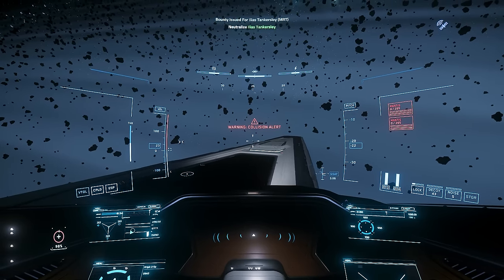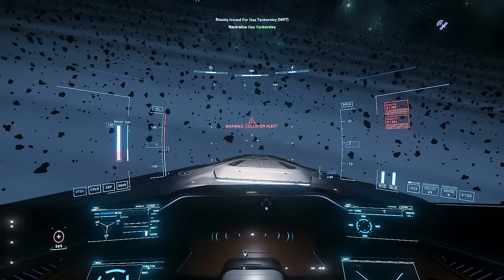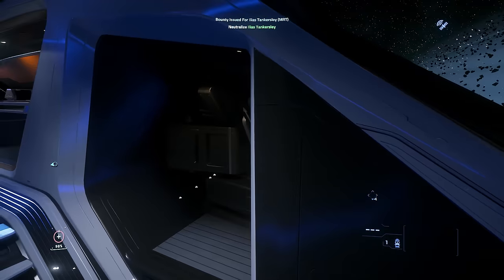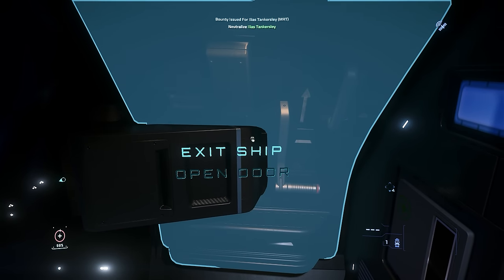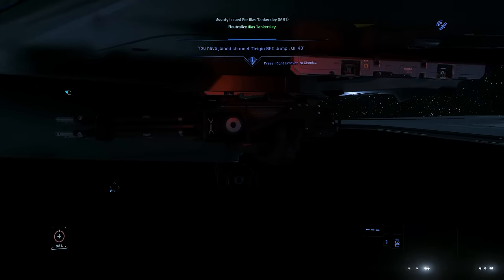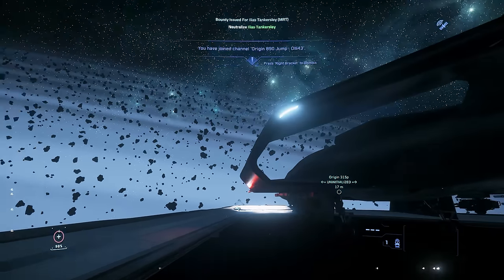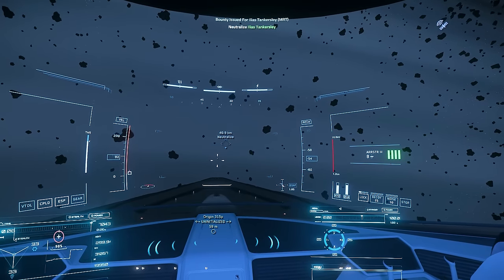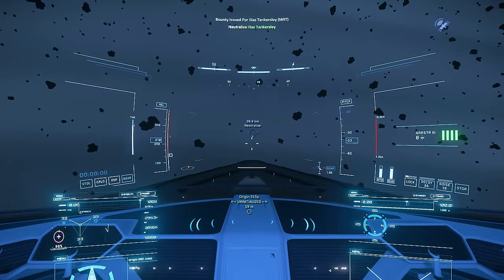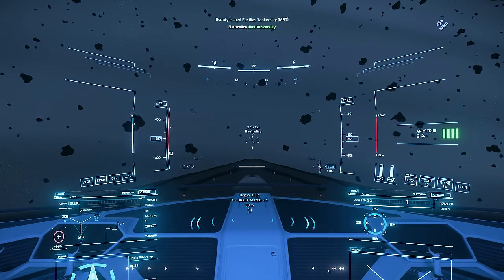I need to change the loadout of this ship before we do any more bounties. I'm so happy right now. But that doesn't mean I can't take care of this bounty with the 890 Jump — it has missiles. I'm a genius for figuring out how to find my ship again, but also an idiot for thinking 850 bullets was gonna take on that target. I love how I said 'I refuse to go into an asteroid field' and then ten minutes later I'm actively plowing myself into one.